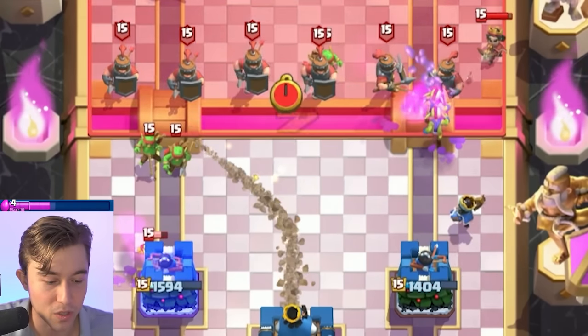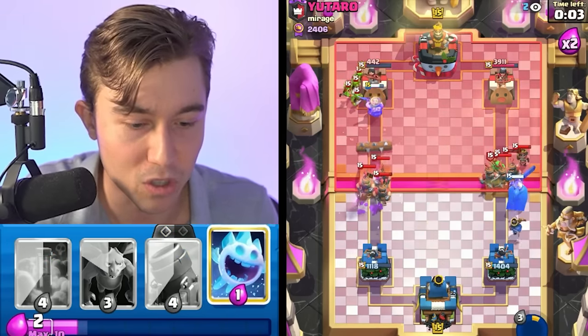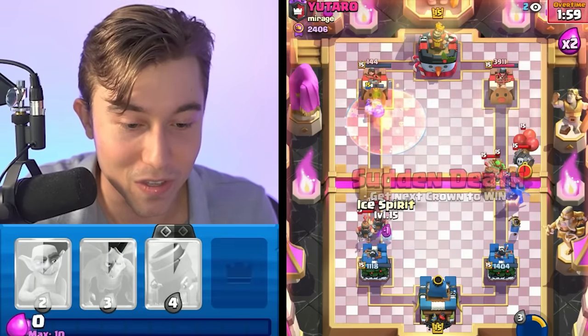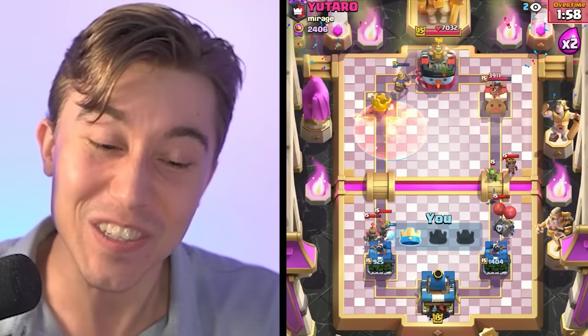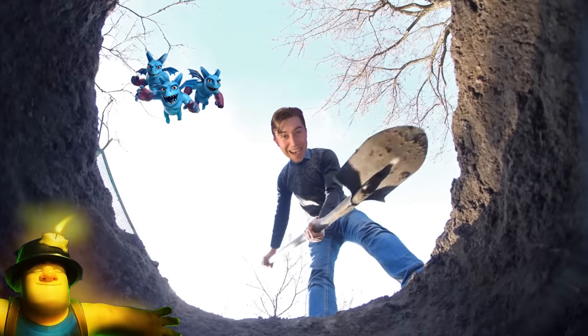We're going to Miner in front — I bet he goes Recruits, and he does. Let's click the ability, go for Log, and we should hit the Goblins too, and then poison and win. As long as this poison ticks down, we win this game — one more shot. Let's go! The Recruits are on the tower left-hand side so it's slightly scary, but we dug his tower down just in time.